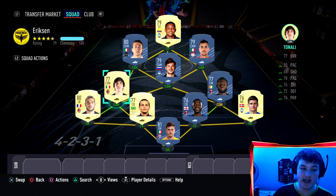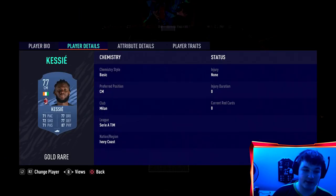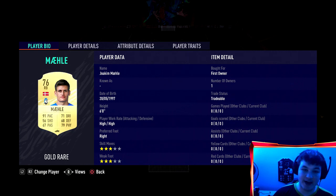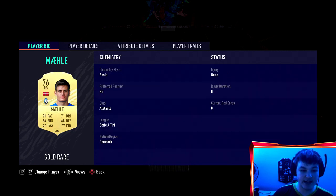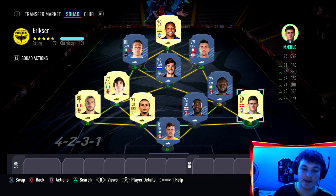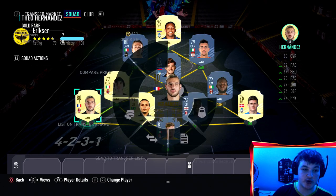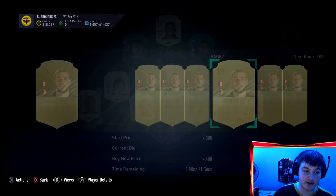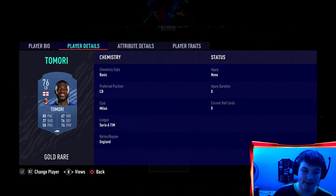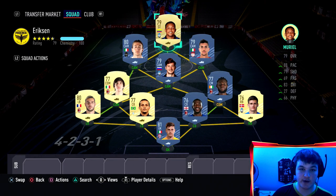If you don't know what a through ball is, it's pressing Y on Xbox or Triangle on PS4 - that's it. For CDMs we've gone for Tonali, a very cheap gem, and Kessie, a very cheap DM and absolute monster in game. At right back we have Mahele - his agility and balance aren't great but he has 91 pace and is only 800 coins. Left back is Theo Hernandez's normal card, which just came out of packs for ultimate TOTS so he may be around 5,000 coins.